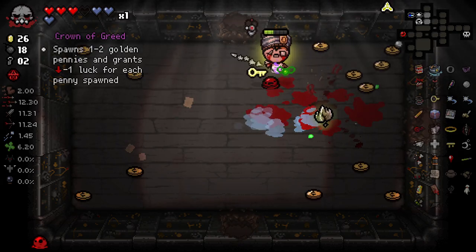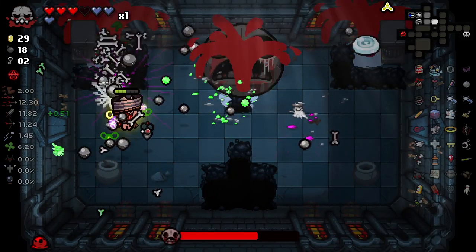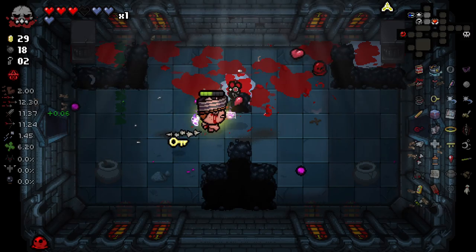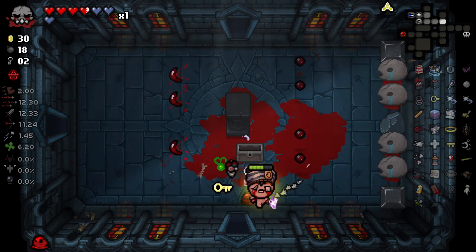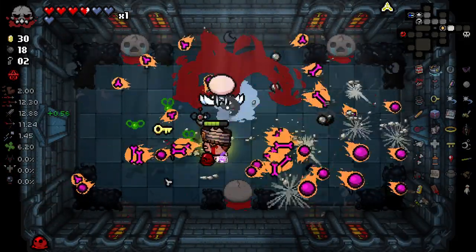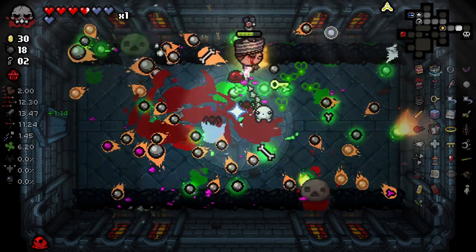In like a few rooms we got four heart containers. Crown of Greed — spawns one to two golden pennies and grants one minus luck for each penny. That's a really cool little consumable, not that we need it at all. I'm pretty sure all of the Deliverance items got a re-sprite. I'm not sure if that's part of a mod I'm using or Deliverance itself. I used to think Deliverance's sprites were so-so, and like a week ago considering the mod hasn't been worked on in a long time, it got an update. And now they have really nice sprites. Props to the Deliverance team for updating those.